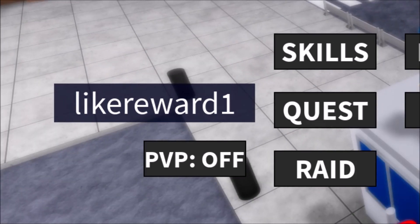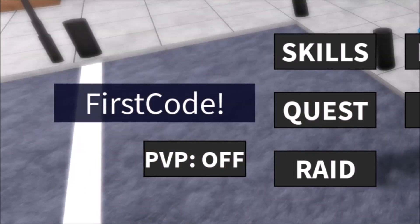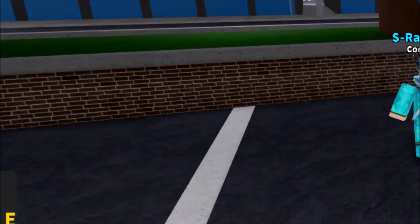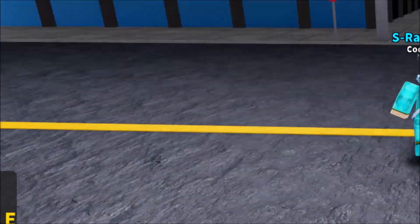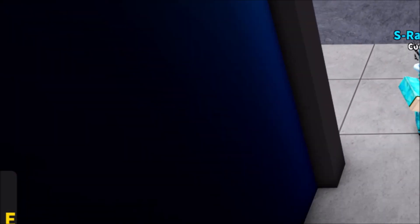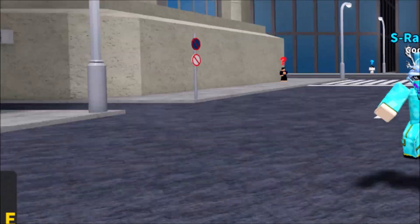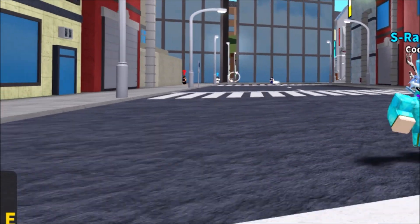Make sure the capitalization and letter placement are correct, and put an exclamation point on the last part. That's all the new working codes for now. If you want more codes for this game, subscribe and click the notification bell so I can make a video instantly when the devs add new codes. See you guys in the next video — peace out!